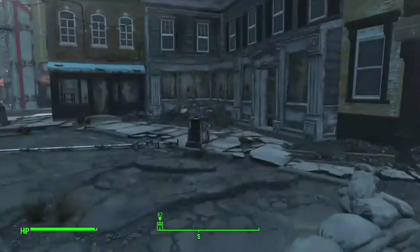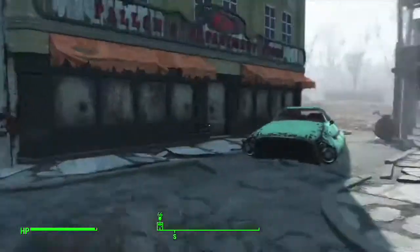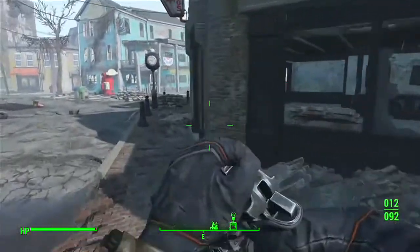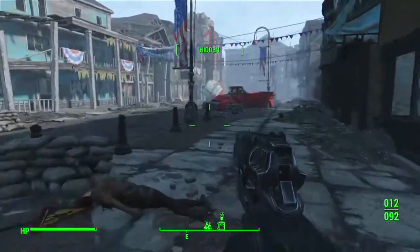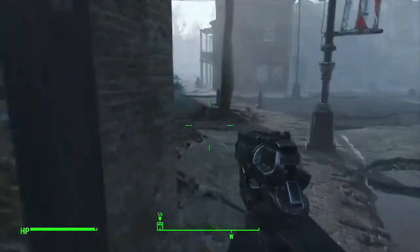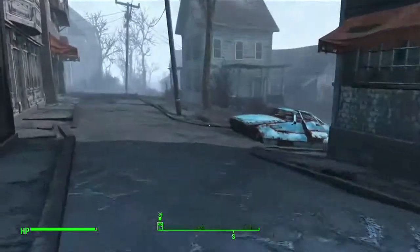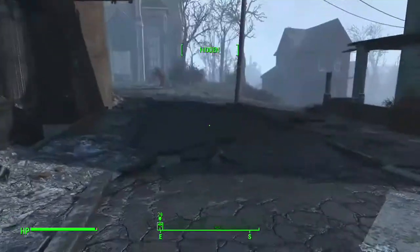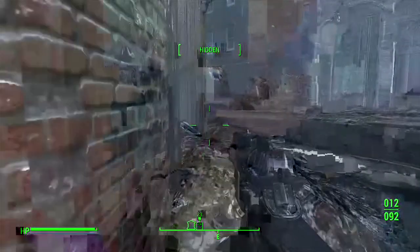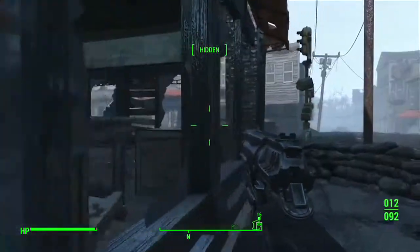Apparently you can only build certain settlements. I wonder how you know — I guess you have to be near a workbench. So there's gunfire. We snuck up behind him yesterday. Let's go this way — I should go on the roof, but let's go around this way. We did this when we snuck down and were right in their faces. I can melee them to death.